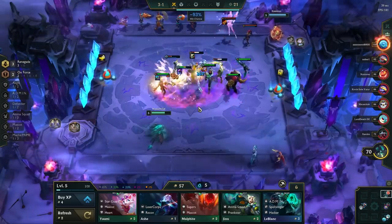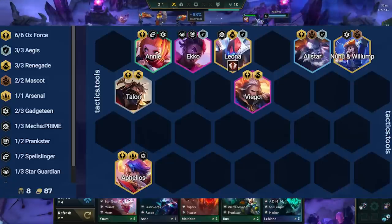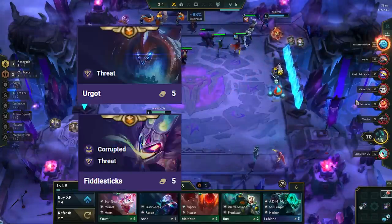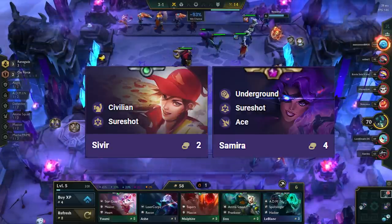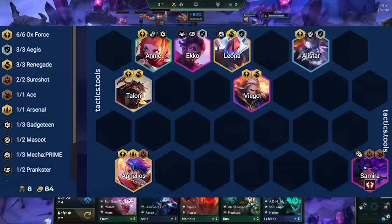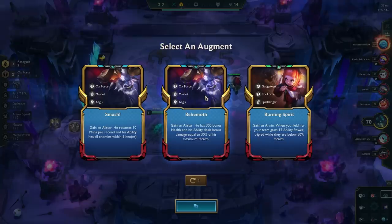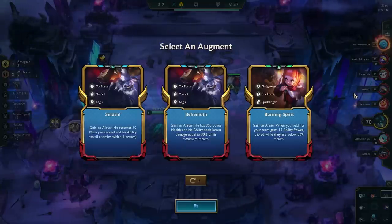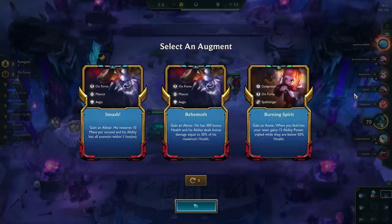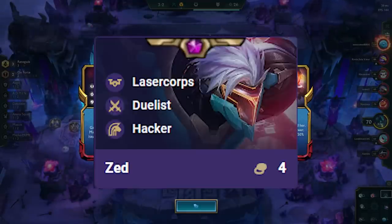If you hit an Oxfords spat, you have 3 options. First, put the spat on Leona or Echo and play the standard 6 Oxfords board, dropping Fiora or Annie for a flex unit — Nunu is usually best for 2 Mascot, Vi is great against AP comps, and CC or tank units like Urgot, Fiddlesticks, Zac, and Sejuani work as well. Second, put the spat on Samira and play her as a secondary carry if you have items for her, rolling for both Viego and Samira 2-star with Aphelios at level 8 — do this if you have sword and bow items like Hurricane, Deathblade, Last Whisper, and IE. If you have spare attack speed items like Rageblade or utility items like Edge of Night or Titans, you should always play Zed as a secondary carry with this board.